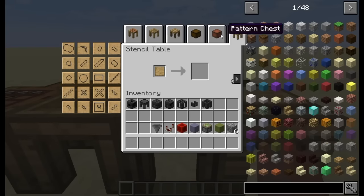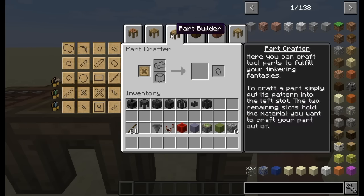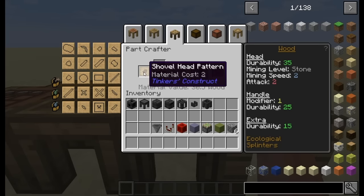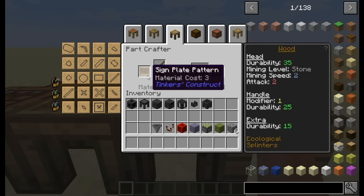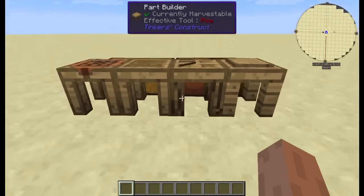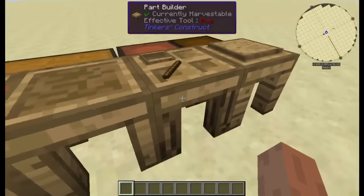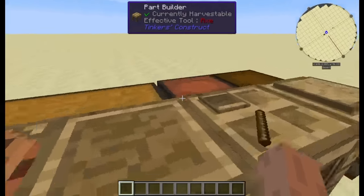As you'll notice with the part builder here, if I go and grab my sticks, it gives you a material value of wood — this is how much wood I have, it's 30.5. It tells you how much the material cost is for each pattern. A shovel head costs two, a tool rod costs one, a sign plate pattern costs three. So it's more cut and dry how much material you need. It makes it a lot easier to find materials — it's a lot more intuitive than just throwing things in and seeing what happens. Everything is in-game now, so you don't have to go outside of the game or go to the wiki.